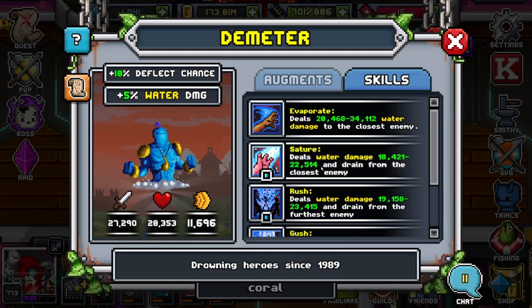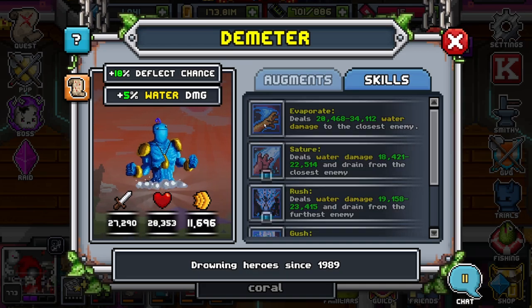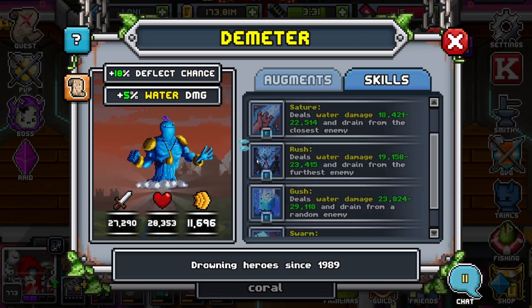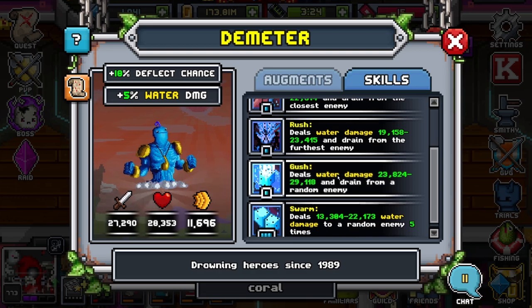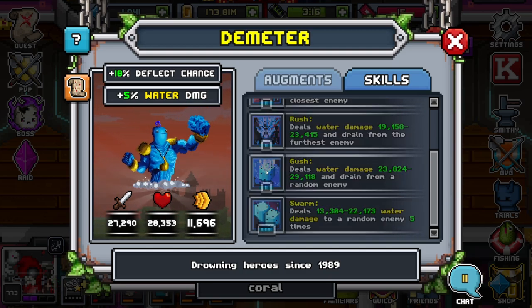For these skills, you can see here we have: deals water damage to the closest enemy — pretty cool animation. Deals water damage and drain from the closest enemy. The drain is really nice, that's some sustain right there, and we have a lot of drain abilities on this. Deals water damage and drain from the furthest enemy, so he lets you pick whether it's closest or furthest. And here is a very good one — a lot of damage for the same SP cost — but it targets a random enemy: deals water damage and drain from a random enemy.